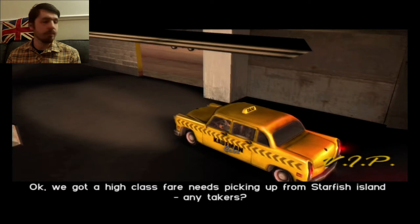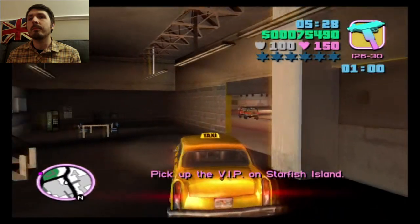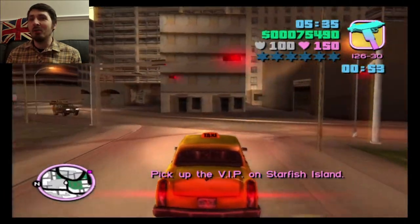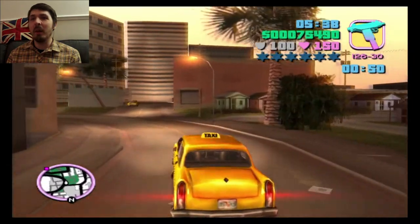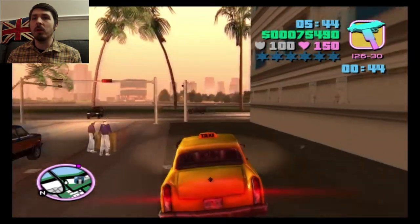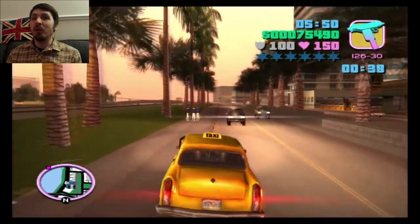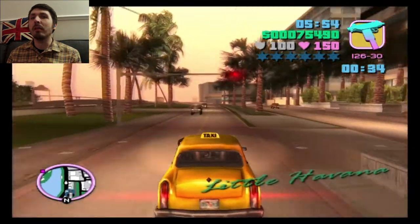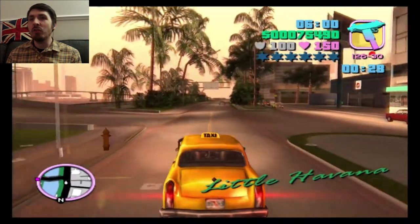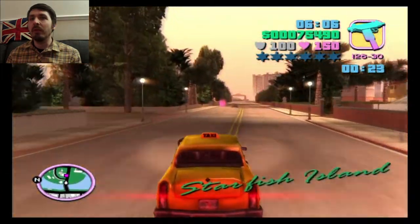Okay, we've got a high-class fare and he's picking up from Starfish Island. Any takers? Tommy here, I'll take it. We've got to go back — I tried really carefully not to run them over and ended up hitting them anyway. So we're going back where we just came from, Starfish Island, to pick up a VIP client. I know what's going to happen, but I'll leave it a surprise if you've not seen this mission before. It's not as simple as it seems, just picking someone up. It's going to be up here on the left-hand side, there's a pink blip.